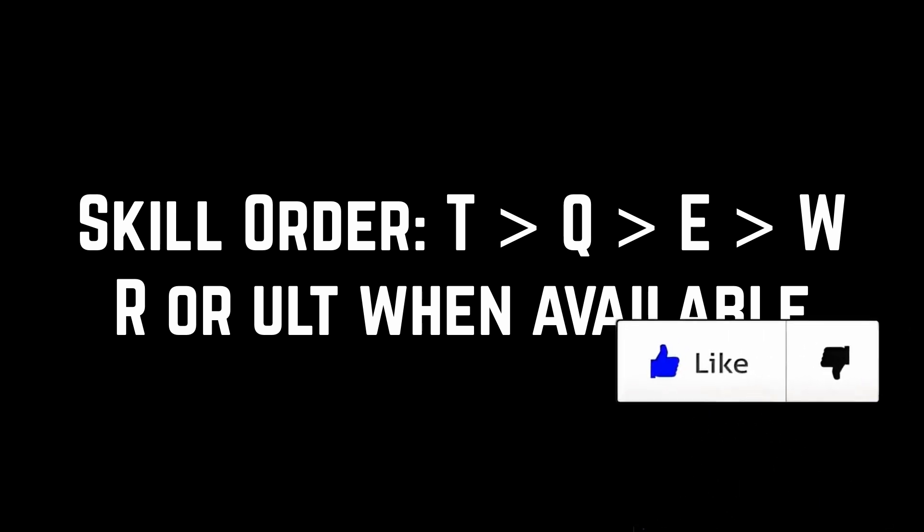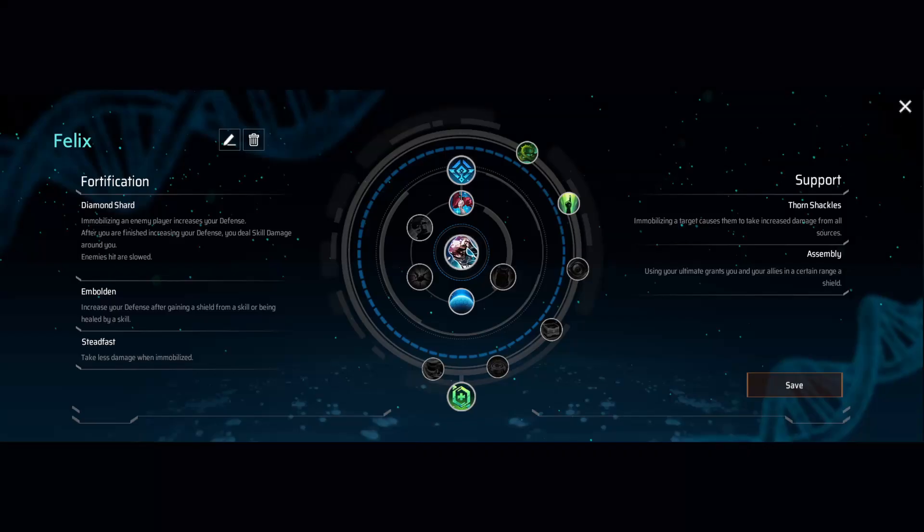The skiller for this build is passive QEW and use your alt when available. The build will help the skiller to save so you don't have to worry about memorizing it. For augments, take Diamond Shard as your core augment with Embolden and Steadfast. You can't naturally proc Embolden so you will be running Assembly as well. Since this build is pretty squishy, you are running augments to keep you alive for longer overall.